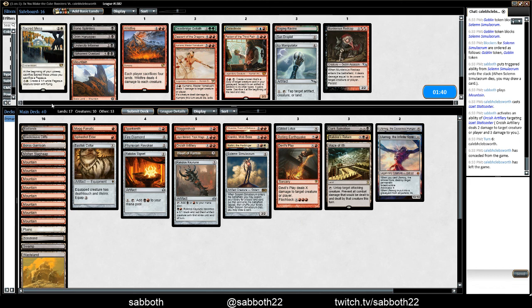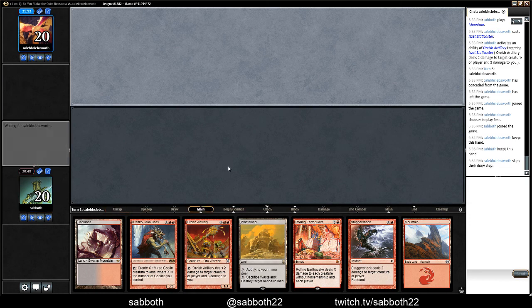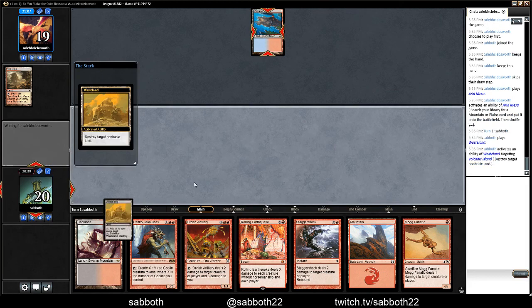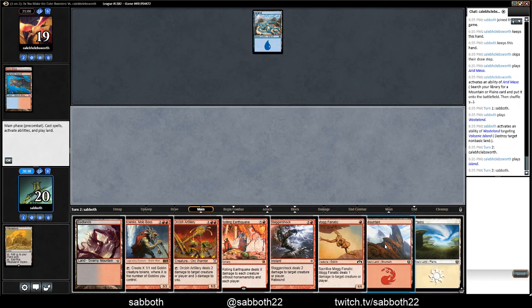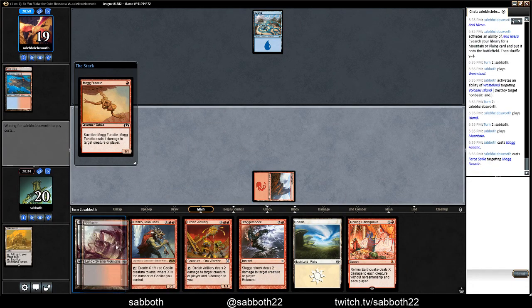I'm happy with this — down to a reasonable sized deck. Rolling Earthquake could just bail us out of so many situations. If we're already hurting for life it's not as good, but if we can design a situation... it's also very good in this hand. I'm going to do it — get out of here, Volcanic Island. I'm in no rush, but that might screw their colors for a while. Mogg Fanatic might find a target before we want to use Rolling Earthquake, so I'm fine with that.